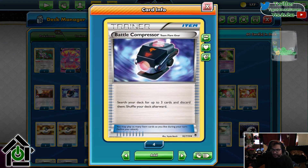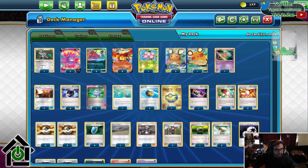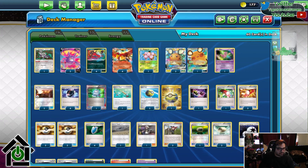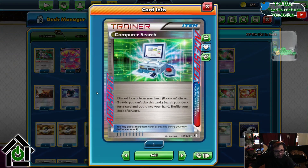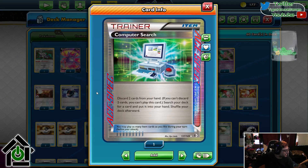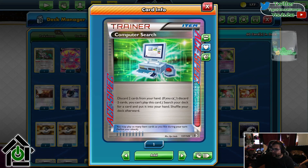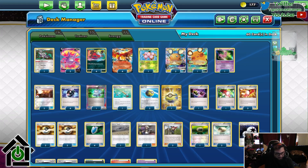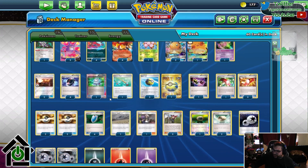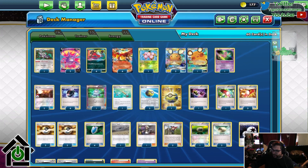Battle Compressor — I just went through all the cards you want in the discard pile, so you play four copies of that. If you see two copies of Battle Compressor in your first hand, you generally win, because that's everything you could ever want. Computer Search — this is an expensive card, it's very hard to find now. I tried to open like 40 packs for it, which was more than I should have, but I wanted to guarantee I was going to get it. Discard two cards and then search your deck for any card you want. Generally what you search for is the Battle Compressor. Sometimes you've already seen those, so you grab something like one of your energies or the Float Stone — but generally you want to grab the Battle Compressor.